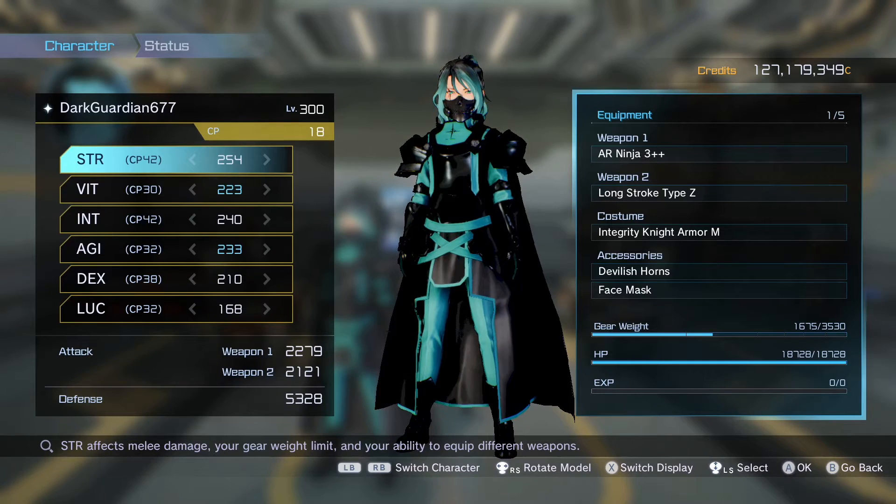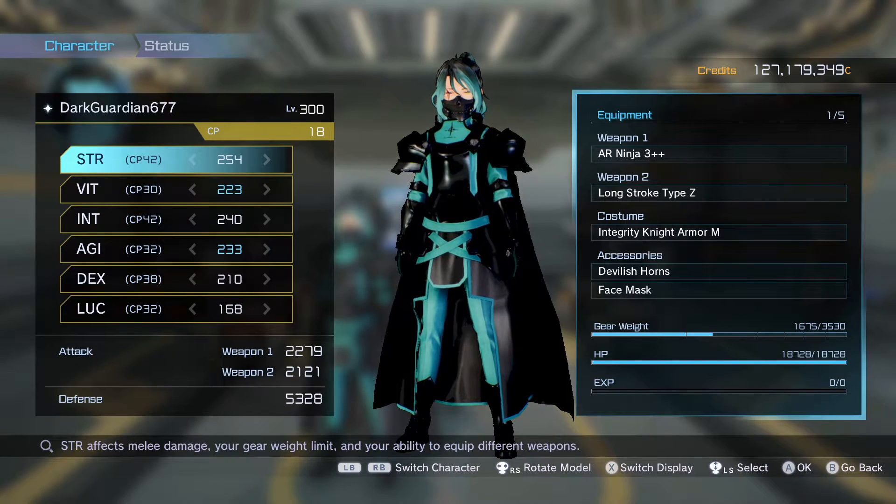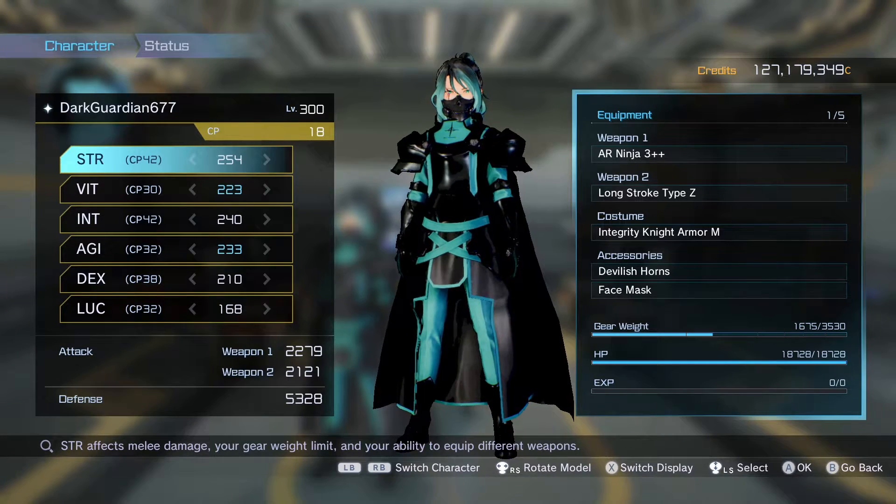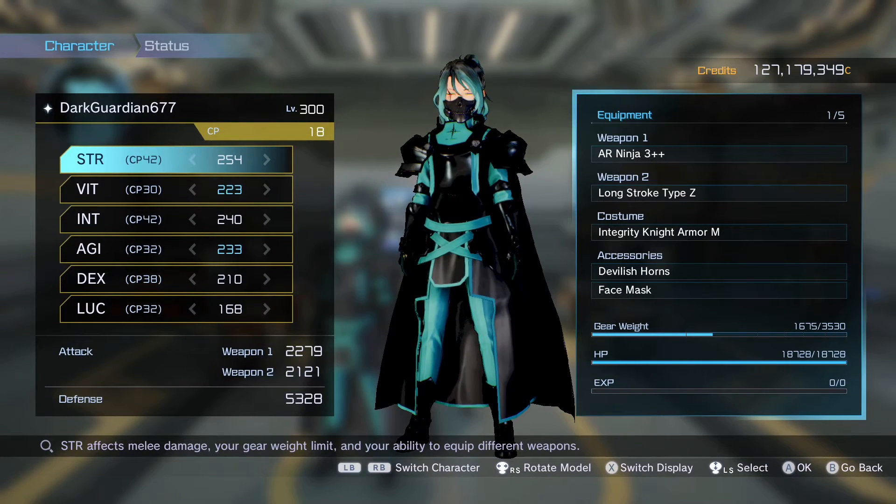The second most common is known as tank, and then the last one — hardly anybody uses — is support. Support is the one that basically tops up all your teammates, heals them, makes sure nobody dies. But imagine if you can be a DPS, a tank, and support all at the same time. Keep in mind this build is on console, so it is restricted.